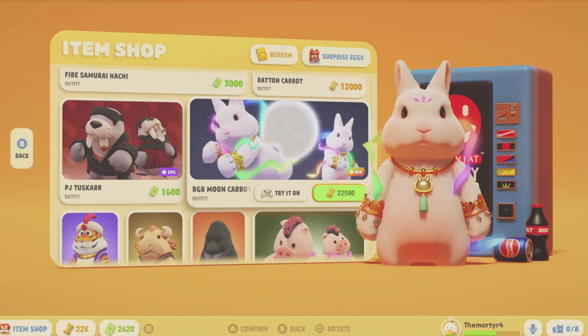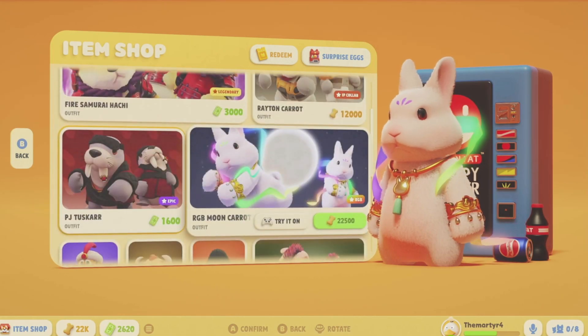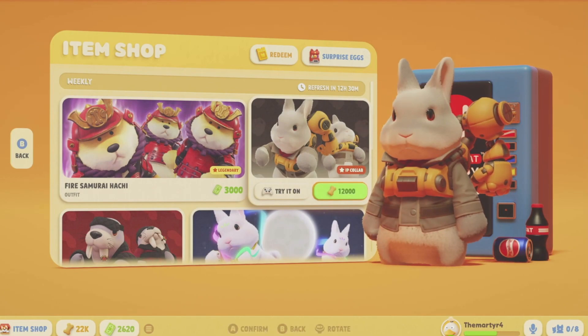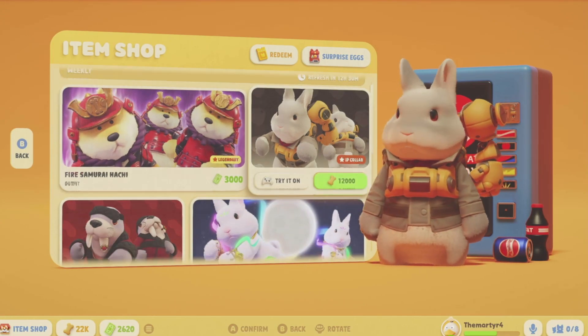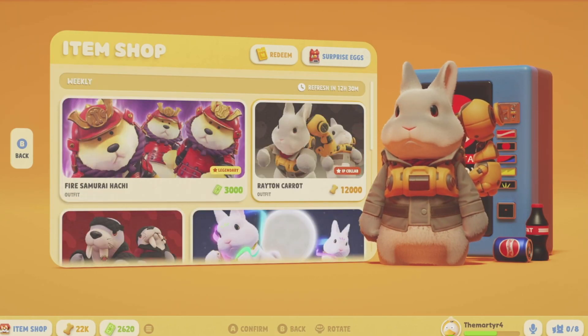So 30 dollars for a single skin — I think that is ridiculous. That means your 12,000 cookie skin is about 15 dollars. That is just insane to me. So you can get them through the item shop or the surprise eggs.